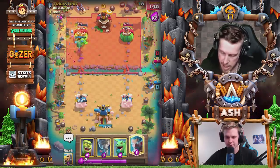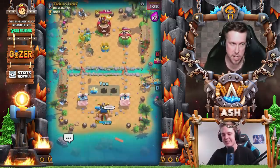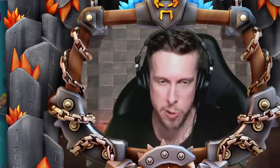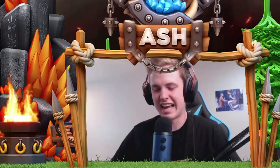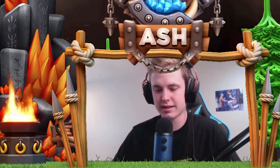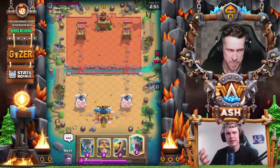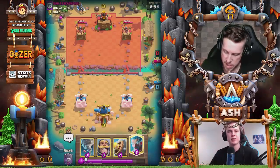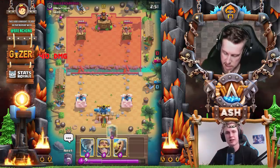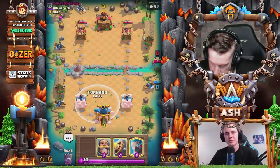Perfect — then you can graveyard and poison. That counterpush is ginormous — look at the damage from the baby dragon! Heck yeah! Wow! That's the thing — you feel like you're losing the whole match until you win. You can make pretty insane comebacks. He even poisoned the graveyard but you played really good defense, found your moment, and you didn't even need a lot of elixir or setup.